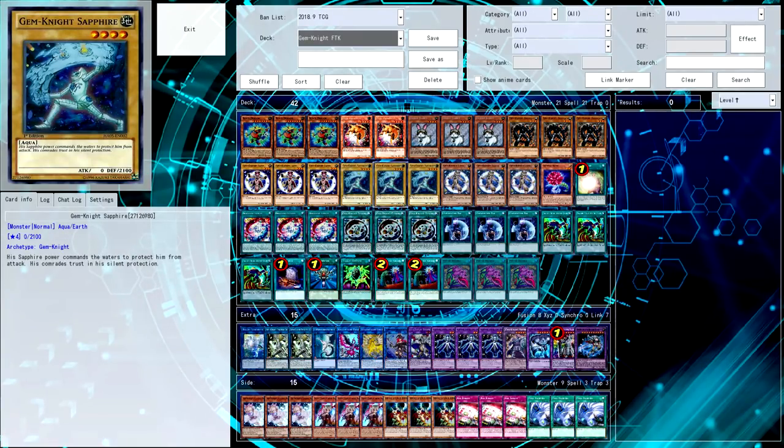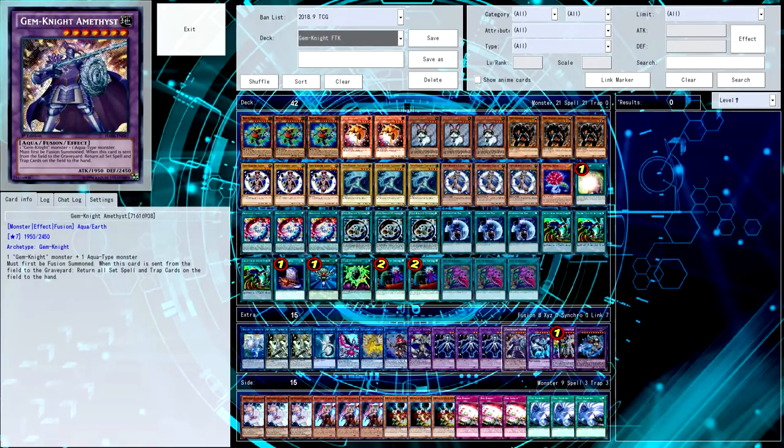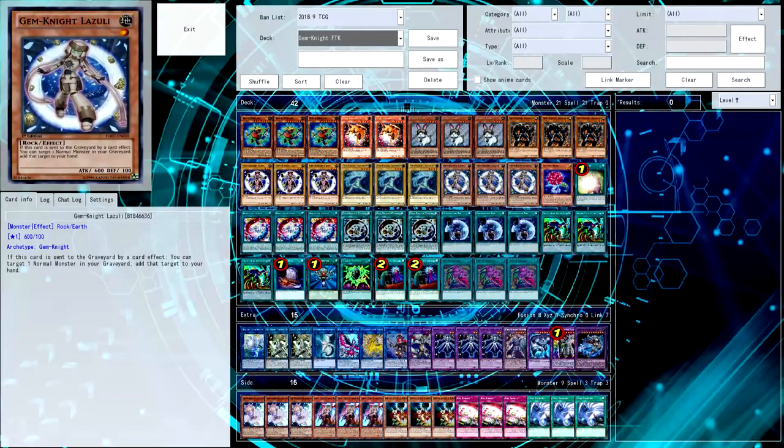One of the big standout things is that Tourmaline is not in this list - I'm playing Sapphire instead, because instead of playing Gemini Prismora, which could easily be played to outface up cards, I am instead playing Gemini Amethyst, which is basically an on-theme Hey Trunade. You just fuse into it as one of your first plays for the turn against a back row deck, and then you either fuse away with it or link it into Phantom Quartz, and then it bounces all your opponent's back row, and you're basically free to start zerging the field and doing effect damage and possibly OTK'ing them.